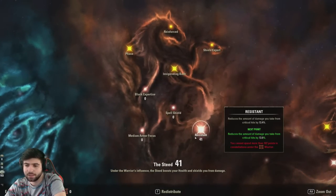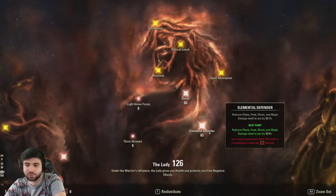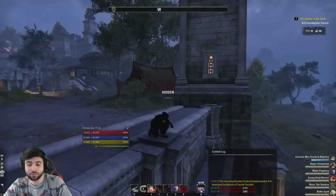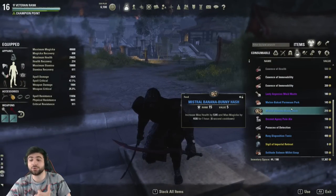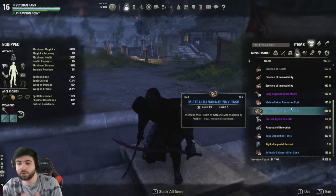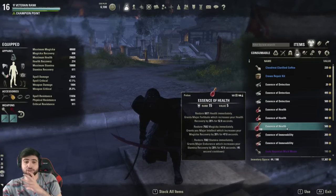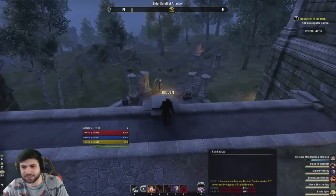On the defensive side: 41 into Resistance to be a little more tanky, 63 into Hardy, and 63 into Elemental Defender to minimize incoming damage. That's the champion system laid out — this is at 501 CP. For food, we're using blue V15 food to increase maximum health and maximum magicka — best option if you want to hit hard. If you want more recovery, you could go with max health plus magicka recovery food, or other setups depending on your preference.